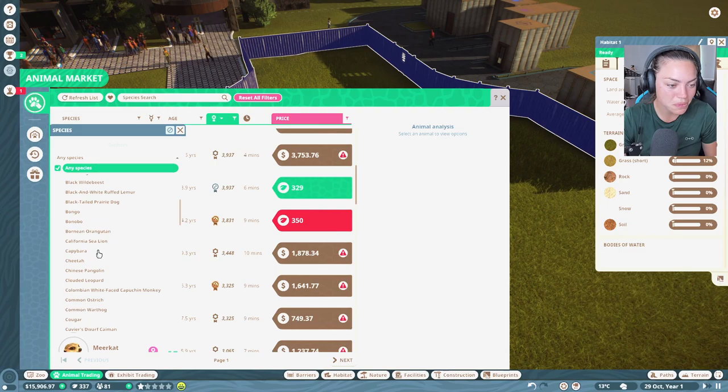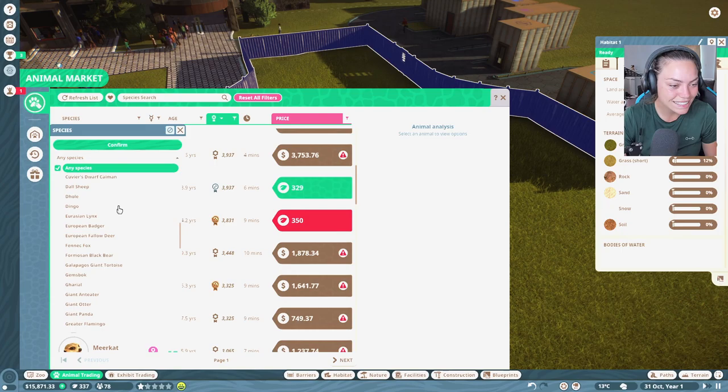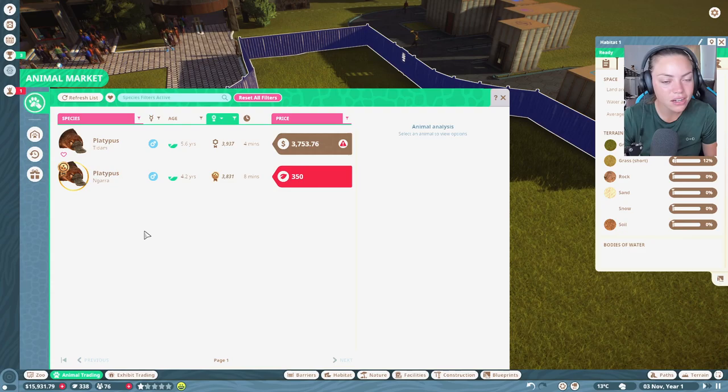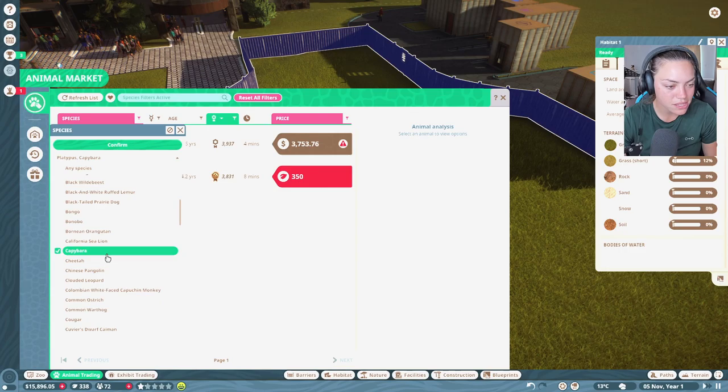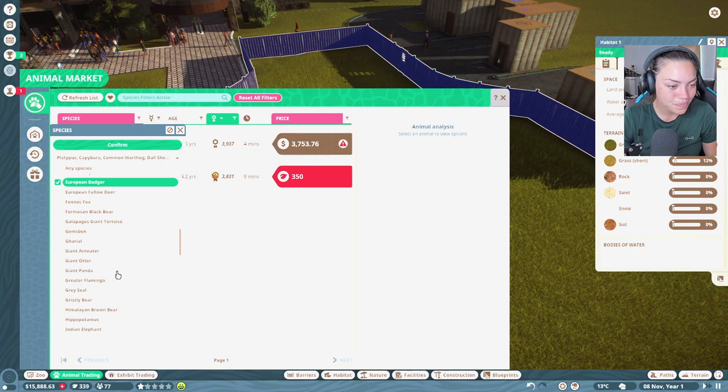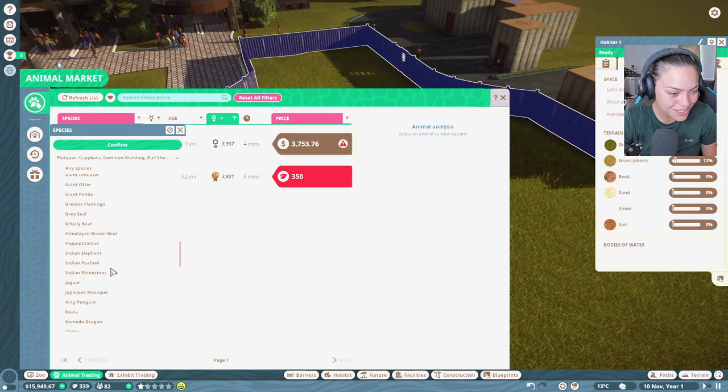This platypus idea is not a good one — my brain is telling me no. I only have 900 meters here, though I can extend it a little. There are no males available anyway. Let's think about capybara, warthog, dall sheep, or badger. What would you guys use? We need something that's going to breed well.